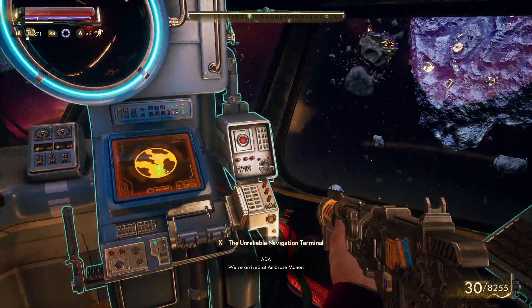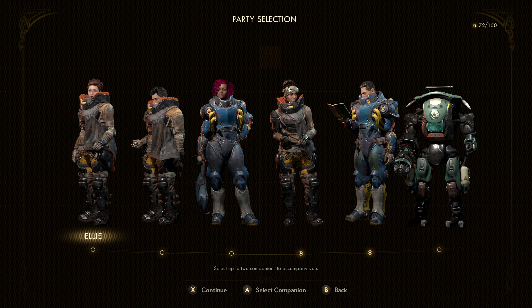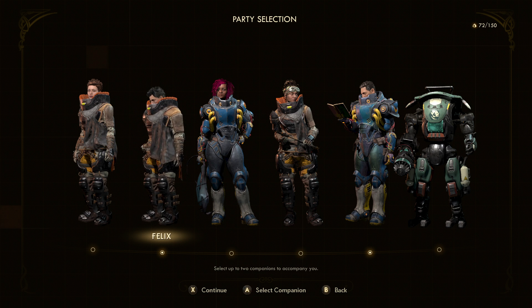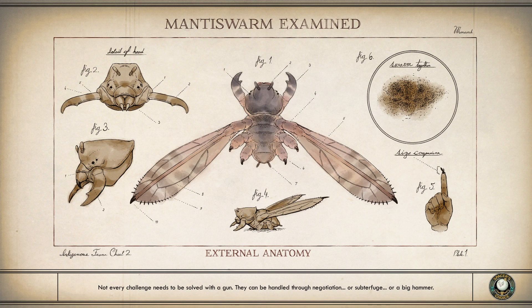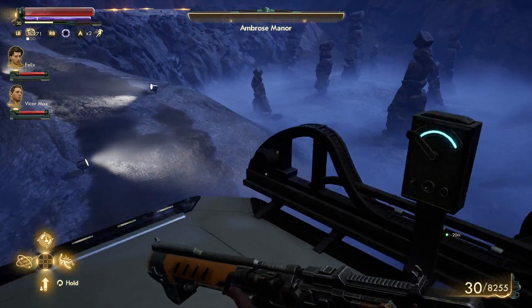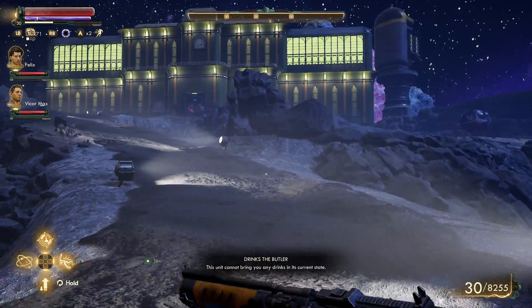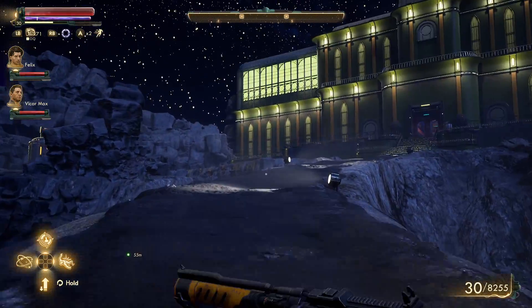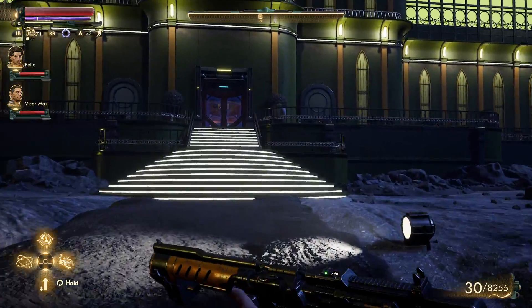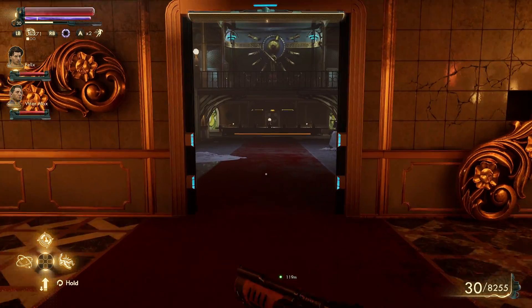I want to see if there's anything else at the manor if we take Felix — because he's the only one, him and Vicar, who really have a lot to say on the matter. I've noticed that some things are better with different companions, but you really gotta feel out who it is. That stupid butler thing is still down here. Unfortunately we already did the dialogue, so there might not be anything. But we'll see.